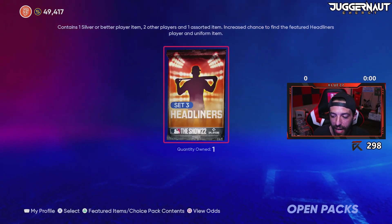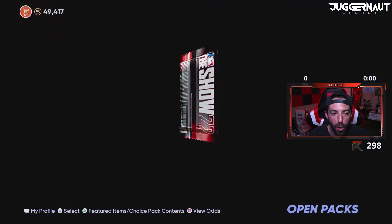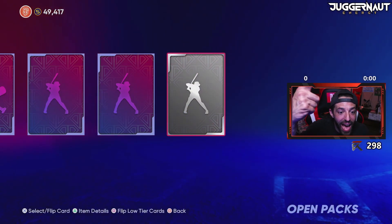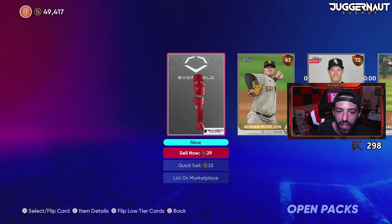Last pack guys, last pack. We already pulled Kenny Lofton so this pack is a bonus. Give me a bonus hakuna matata or something. Nope. All right, there it is — Kenny Lofton is home.